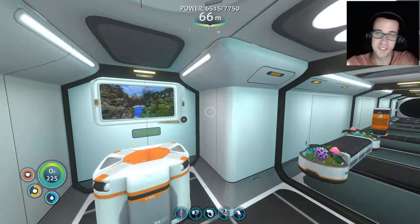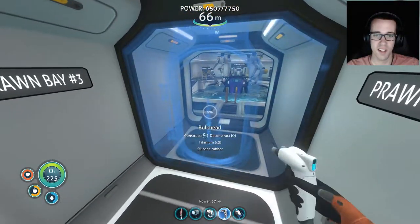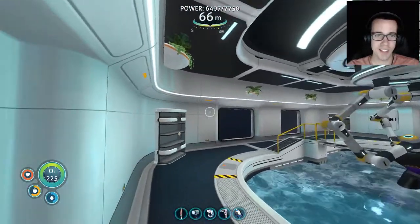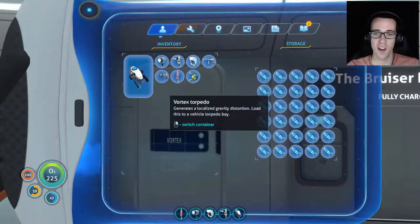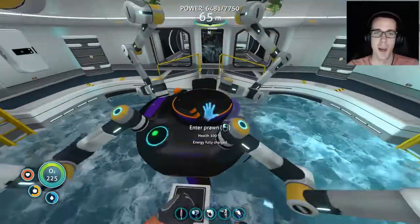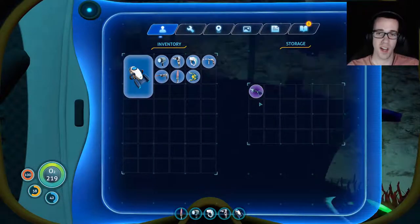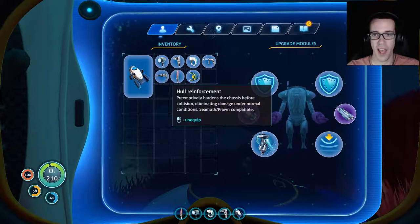Last but not least at the far end — there was supposed to be a door here that didn't get put in — prawn bay number three. It's laggy down here. Identical to our other prawn bays as far as decor and storage, but we have the Bruiser as well as two additional storage units for all our vortex torpedoes and gas torpedoes — we are fully stocked and ready to go whenever duty calls. Let's check out the Bruiser. Ion power cells, a drill arm for combat if needed — I can swap it out — dual hull reinforcement for extra beefiness, a grappling arm, and a torpedo arm.